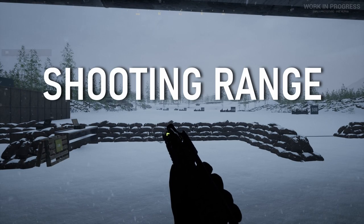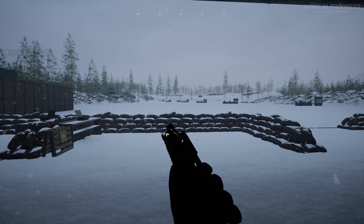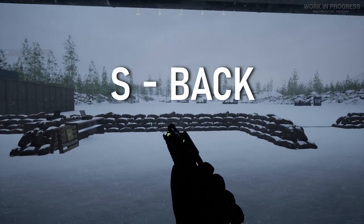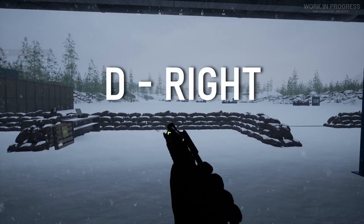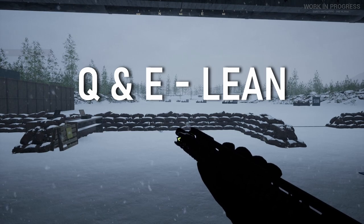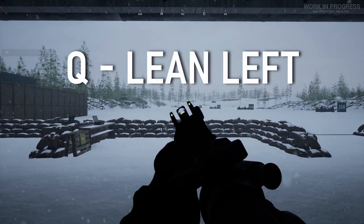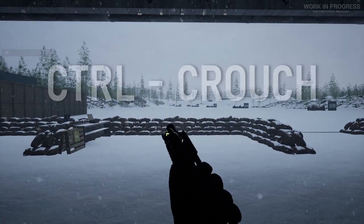This is the shooting range. Let's get familiar with basic movement: W is forward, S is back, A is left, D is right. If you hold Q or E you get your lean commands — when aiming, Q leans left and E leans right.